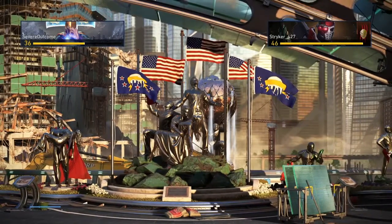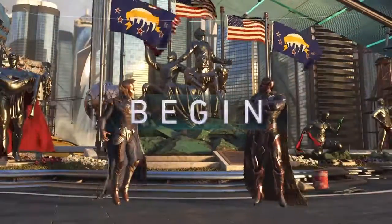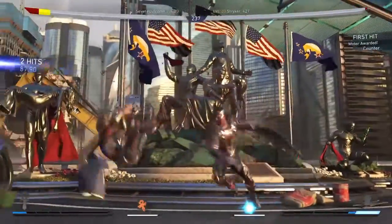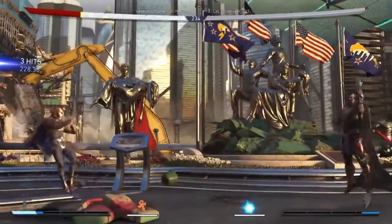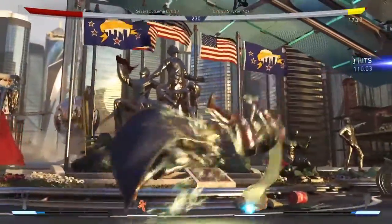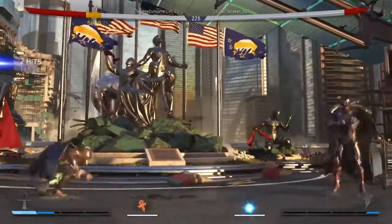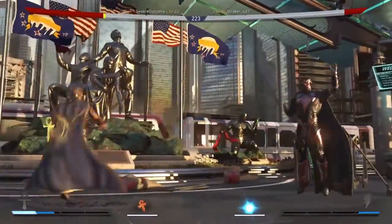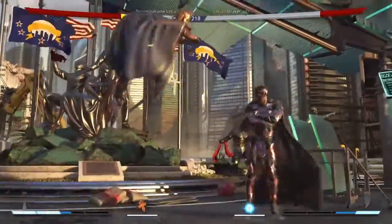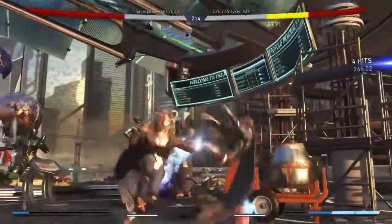All right, we're going up against Black Adam. Gotta respect his zoning man — he's got really really good zoning, good damage. I gotta block down from a distance. A lot of his zoning attacks hit down, so I gotta definitely block down. Protect my legs. All right, combo time.